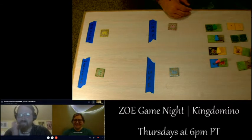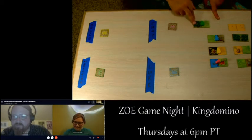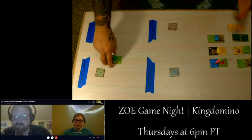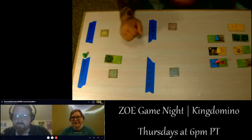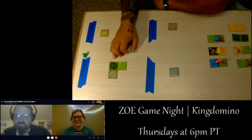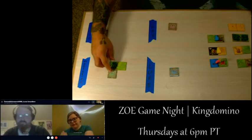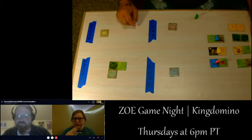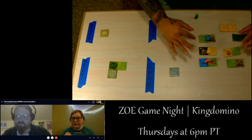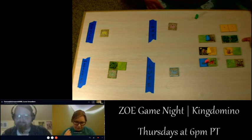Wow, there are some double tiles going on here. Madeline, as the top pick, gets to take her tile, decide how she wants to orient it, and then choose which one of these she wants next. She orients it with forest touching forest, then picks the double forest tile. Double forest all the way!